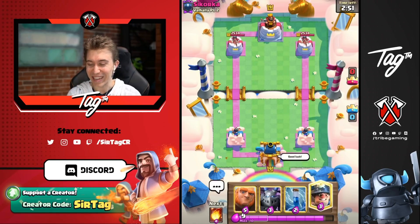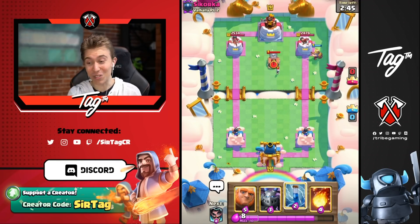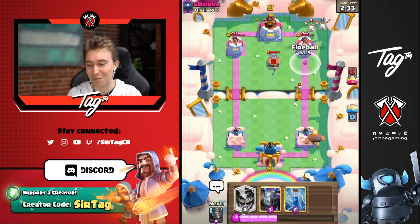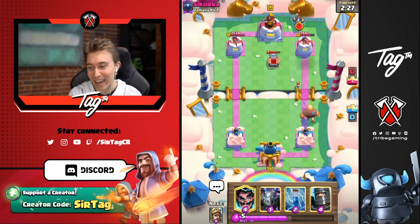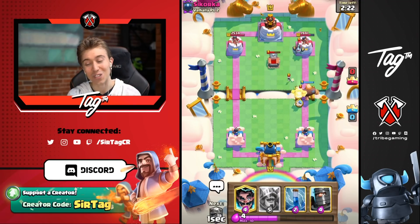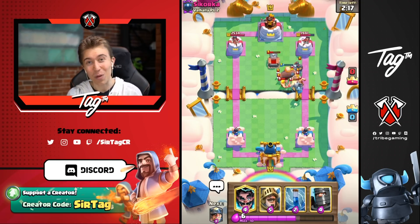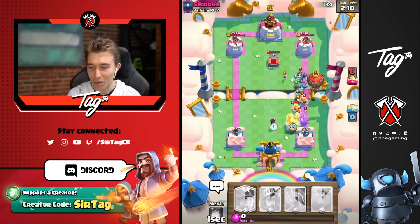Game one: we sauce out a good luck and go right in with the miner. The opponent has a tombstone — probably a lava hound deck, could be graveyard, but most people run goblin cage or bomb tower with graveyard. We just want to roll a giant in the back. The skeleton dragon gives us 201 chip damage on the tower. With tombstone and skeleton dragons confirmed, I'm locking in final answer: lava hound balloon — and yep, there it is.